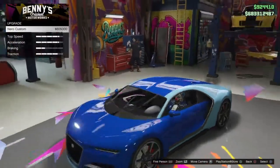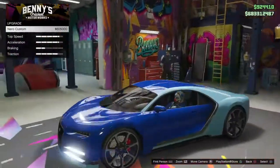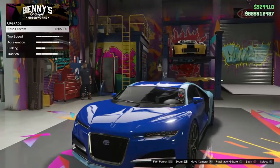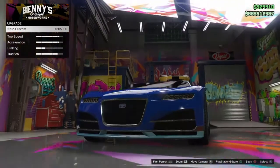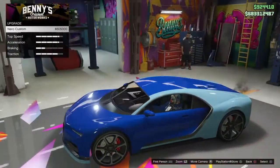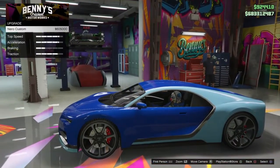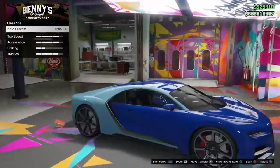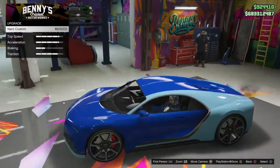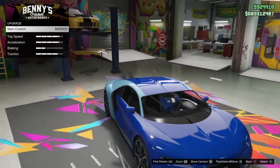We're gonna upgrade it and see — now it looks upgraded! I have 600 million so let's go. I'm gonna call out CMZ for doing money glitch videos. I needed some money so I checked it out — I don't care about invisible torso glitches. Anyway, this beautiful car, we're gonna customize it.